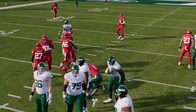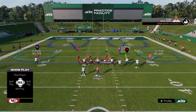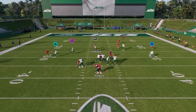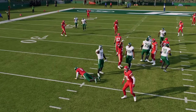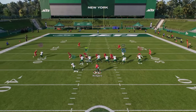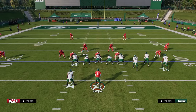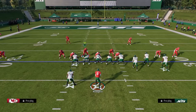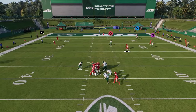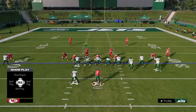You can also audible into a base play like Tampa Two and send pressure in a way very similar to how the 3-3 works — but this is a better version, as the pressure comes in faster. The main weakness of Nickel 3-3 Odd is the run defense, which is a little weak. Also, when opponents block their running back, it's hard to get pressure — though it does better than 3-3 and 3-3-5 Wide in this regard.